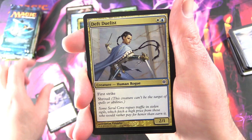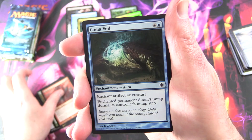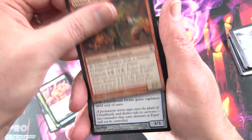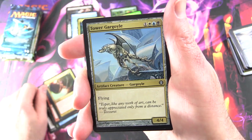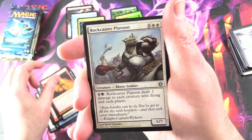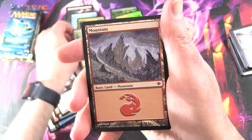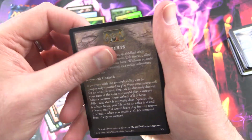We've got Bone Splinters, Deft Duelist, Savage Hunger, Hissing Iguana, Coma Veil, Soul's Grace, Skeletal Kathari — Bird Skeleton, interesting — Vithian Stinger, Cloudheath Drake, Branching Bolt, for Uncommons Tower Gargoyle, Skeleton Shards — awesome artwork — Rockcaster Platoon. The rare is Titanic Ultimatum — with a buttload of mana to cast that one — and a mountain and a bit about Grixis and the keyword Unearth.